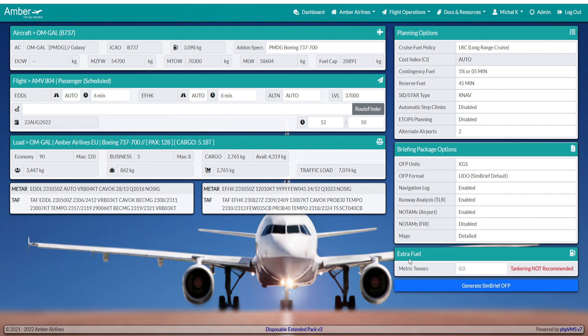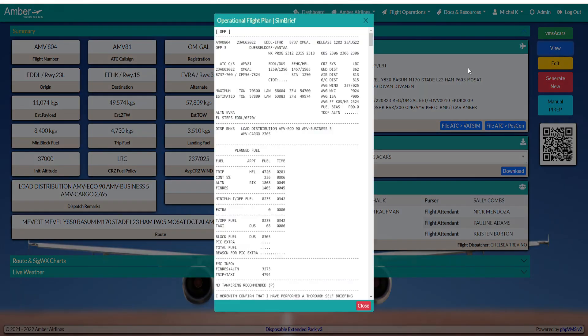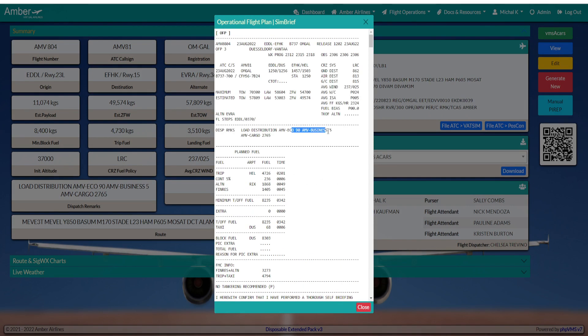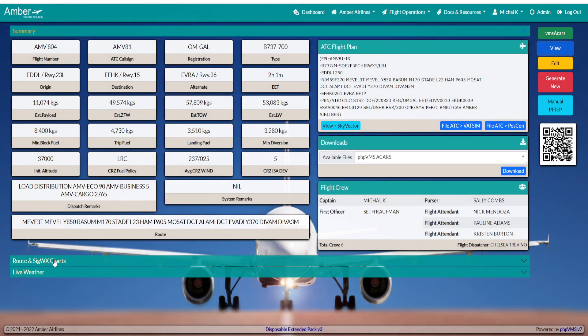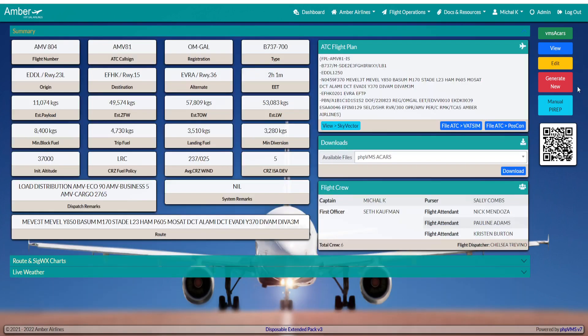A pop-up window will appear for you to log in to SimBrief. Once you log in, your flight plan will pop up. By pressing the wheel icon you can see your flight plan — how many passengers, how much cargo, fuel, and everything. You can also see live weather information by pressing the live weather button.